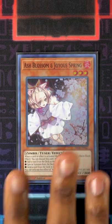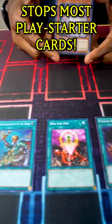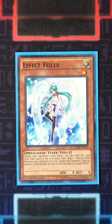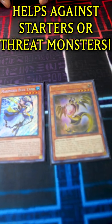Here are a few examples. Ash Blossom can negate effects that would move a card from the deck to the field, hand, or graveyard — it's great for stopping your opponent's play starters. Effect Veiler can negate the effect of a face-up monster on the field in your opponent's turn, so it's great for stopping cards that could get your opponent advantage or just pose a threat to you.